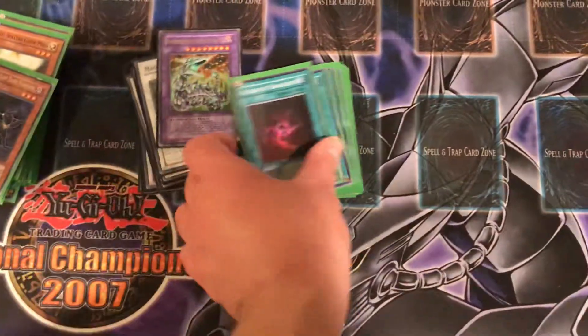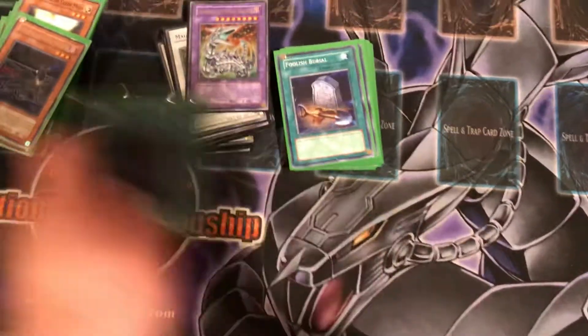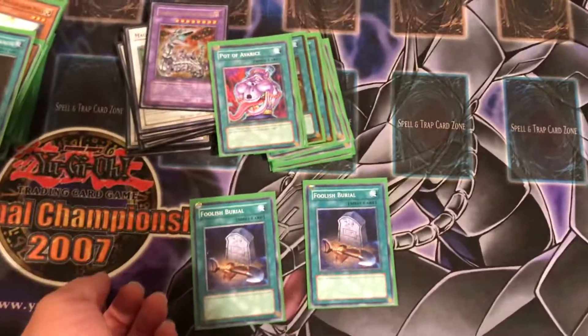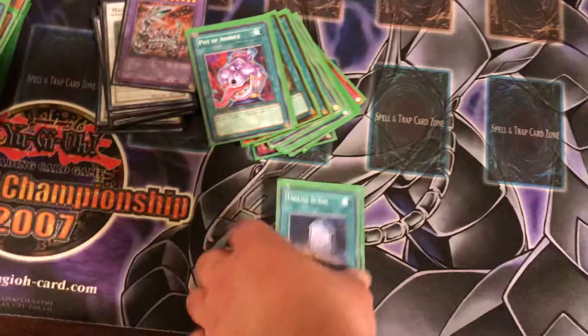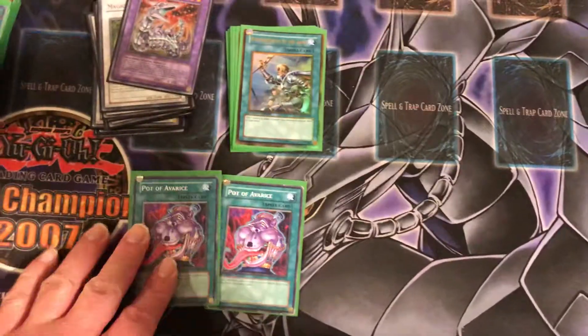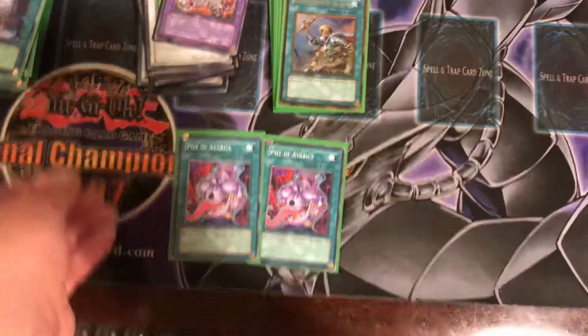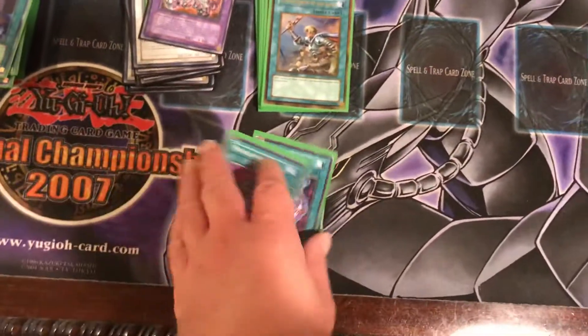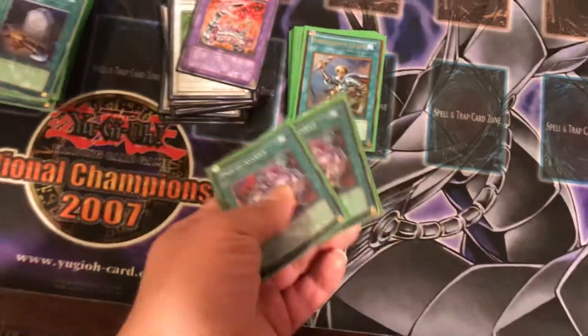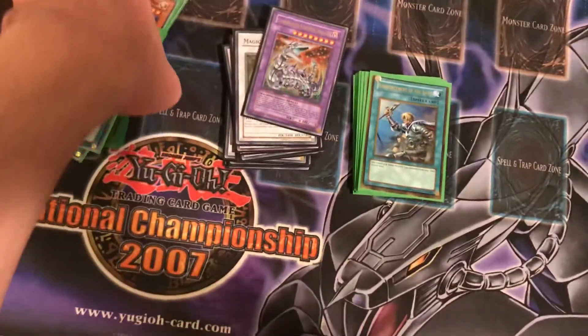Now for the rest of the spell cards: you got 2 Allure of Darkness. Then you got 2 Foolish Burial, where you can dump Dandelion or Treeborn Frog more quickly — pretty cool. Then you got 2 Pot of Avarice. You can select up to 5 monsters from your graveyard, return them to the deck, and draw 2 cards. So it's like recycling your resources to reuse them again, and you draw 2 cards out of it.